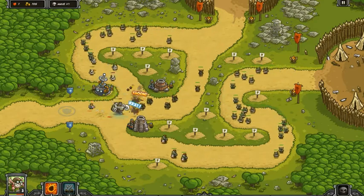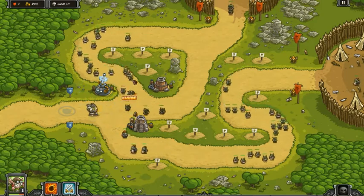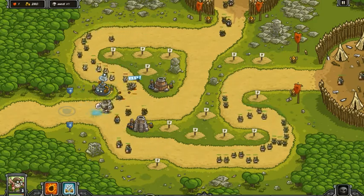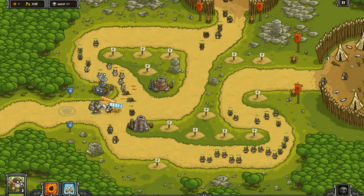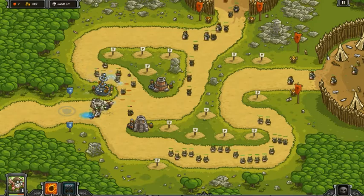You see how we gotta do the robot — you gotta dance around them, there you go. The orc champions slipped through on the bottom, I didn't see that. Goblin sapper, cut off the orc champion — yeah, there you go, good.